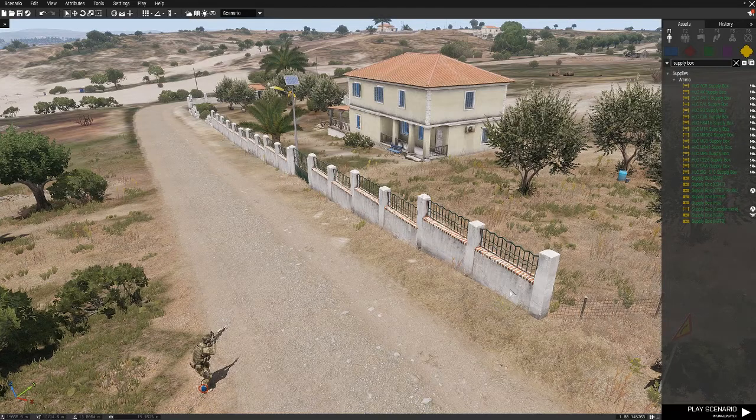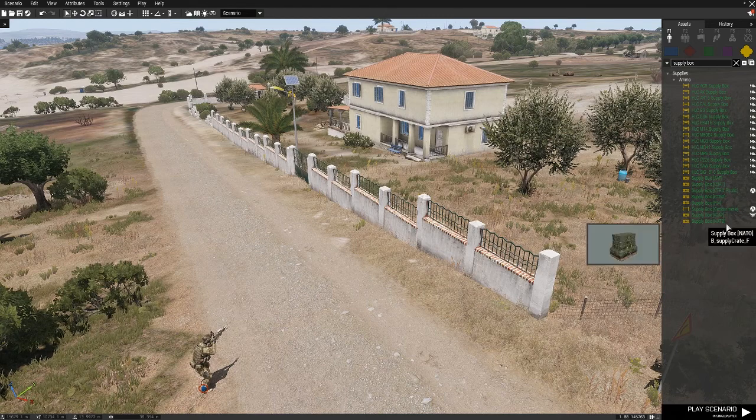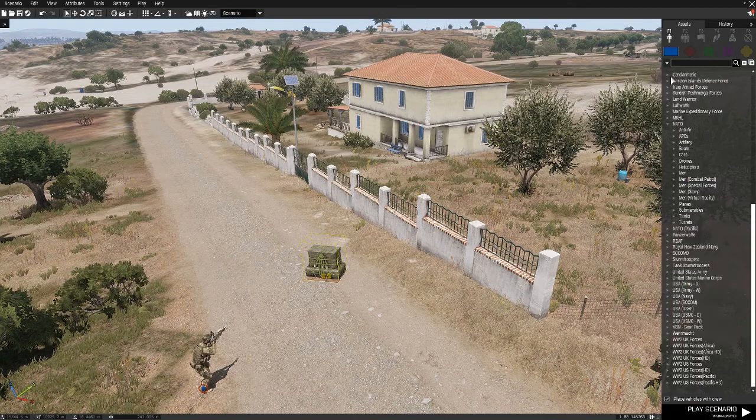Hello and welcome to this tutorial on how to add the virtual ammo arsenal into your mission. It's very simple. Right now all you need to do is pop down — you can even do this in a truck as well, I'll show you, I found this out.